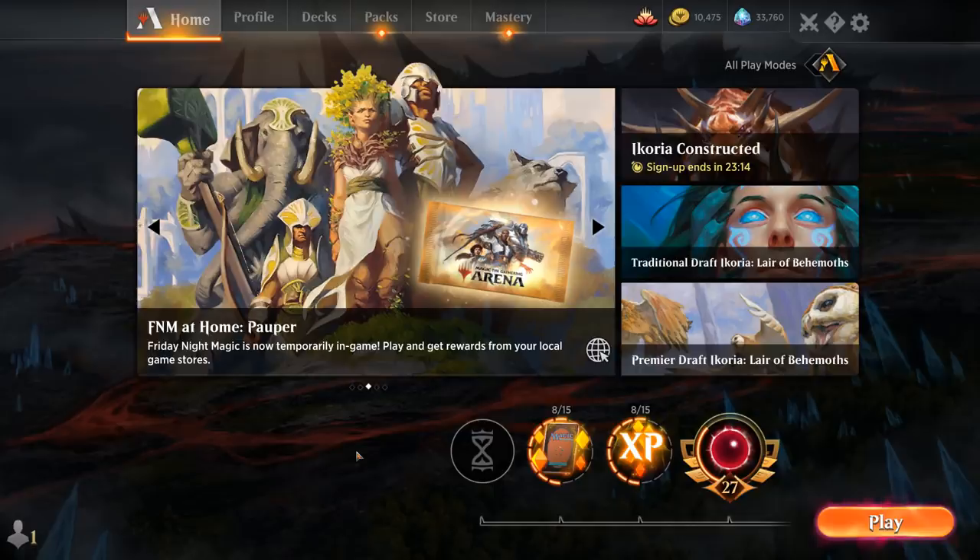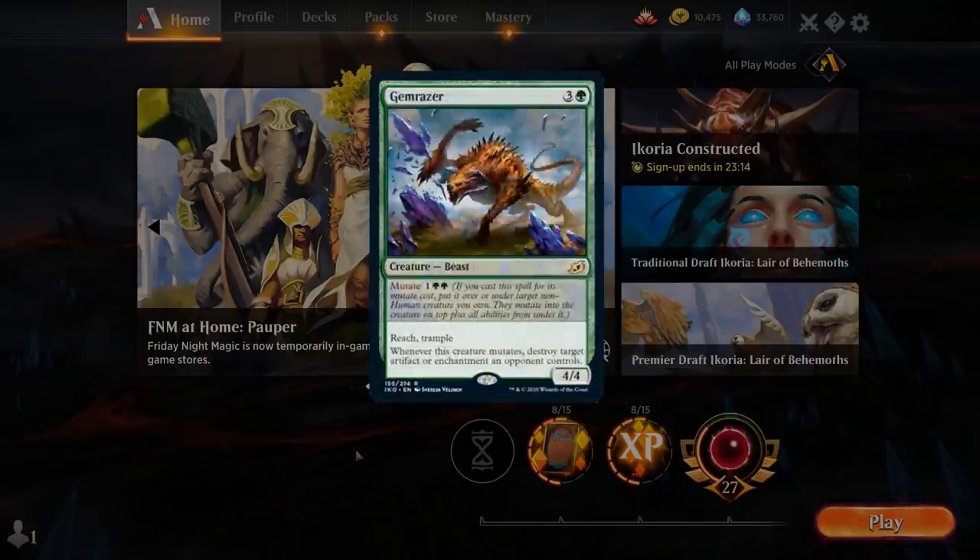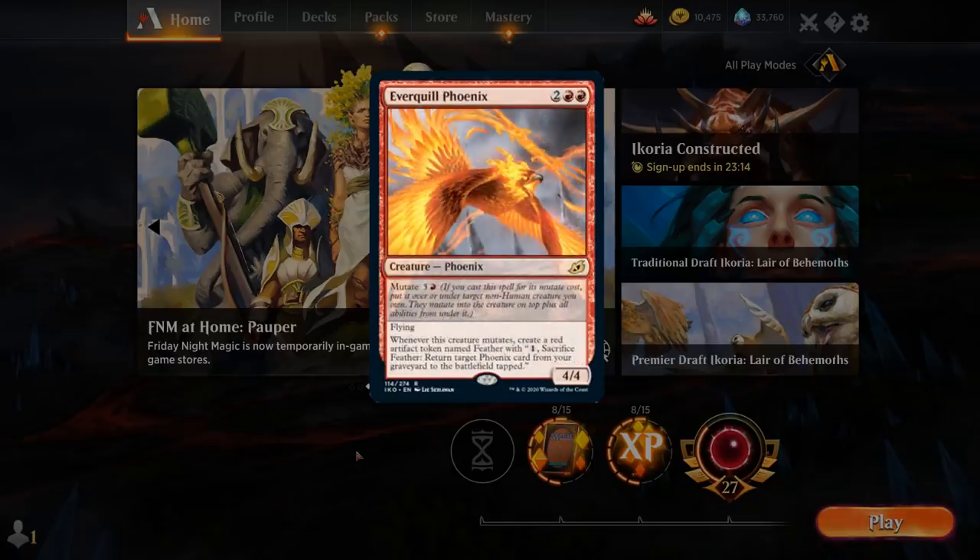Another card we could potentially try in this deck is Marauding Raptor, since we have both Shifting Ceratops and Quartzwood Crasher as dinosaurs, and the mana discount on creatures is very relevant. But once we play Marauding Raptor, Crunch Wrangler doesn't really have room anymore, Paradise Druid probably needs to be replaced with a 3-toughness mana creature, and Pelt Collector gets awkward if drawn later. Replacing Crunch Wrangler with Marauding Raptor might open room for mutate cards like the 3-mana one that destroys an artifact or enchantment — the Gemrazer — or maybe Everquill Phoenix which plays well with +1/+1 counters.